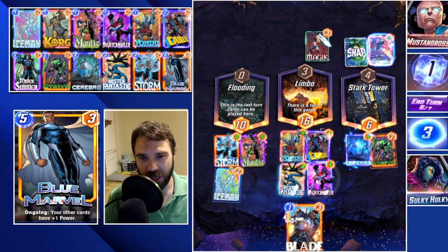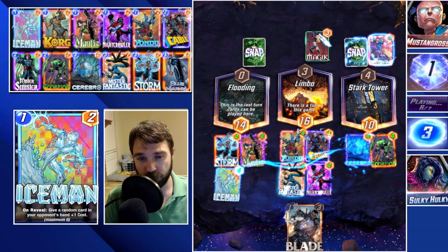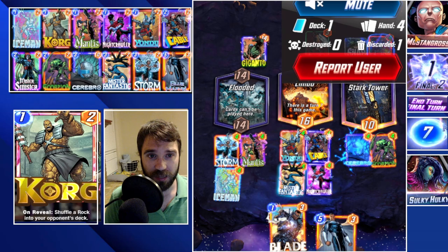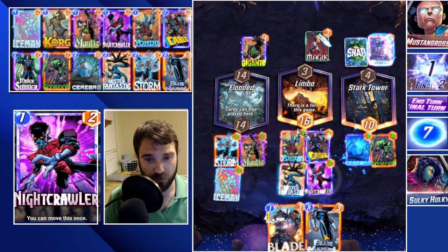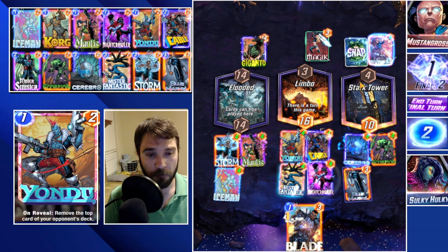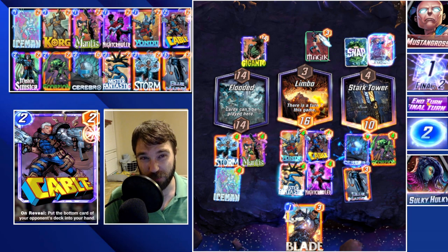Let's play Scorpion into Stark Tower and Iceman into the flooded lane. We're not going to play Blade at all — that'll reduce the power of the cards in their hand. That Giganto is huge! They discard their Black Cat and now they draw into their last card which has to be Hella. Let's play it out. We have a pretty good power push, although they'll be able to resummon quite a few cards. Let's play our Blue Marvel — it doesn't matter where, it'll buff up all our cards across the board.